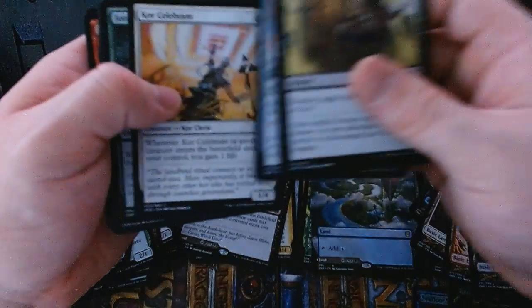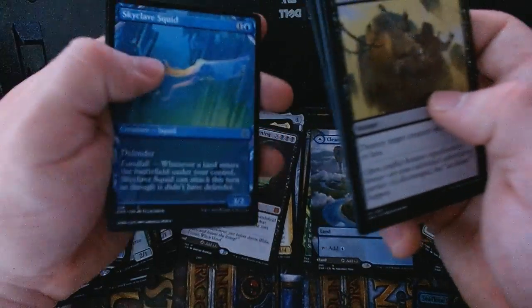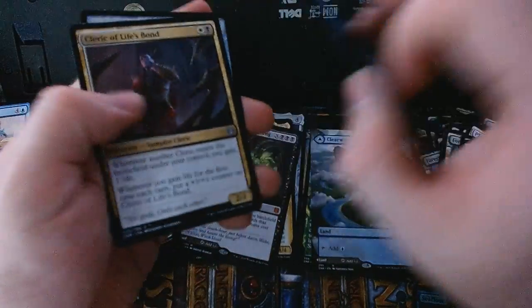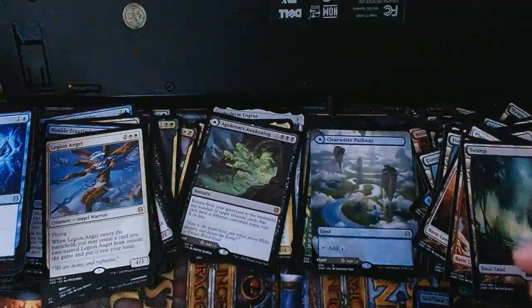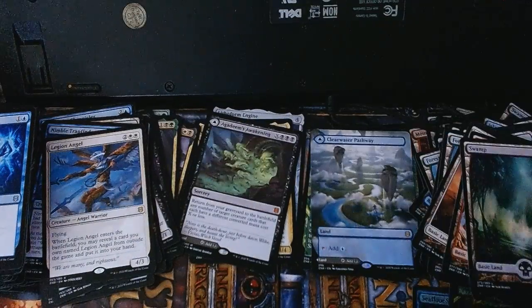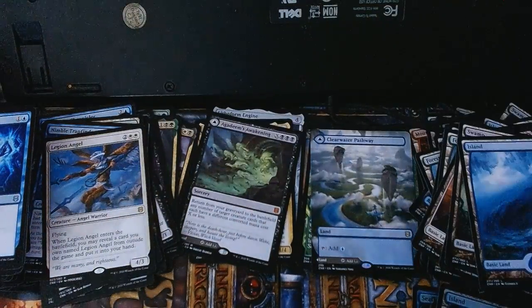Vanquish the Weak, pack beast friend, core celebrant — and a full hedron arts Skyclave Squid! With a Jowari Disruption with a land on the back, Clerical Life Spawn, and a Relic Golem as uncommons. Our rare is Legion Angel, with a foil basic — we'll put that with the foils — and a regular Island and another Arena advertisement.